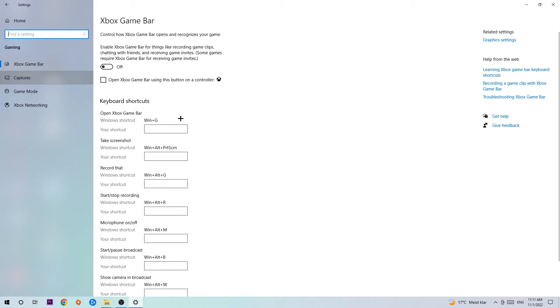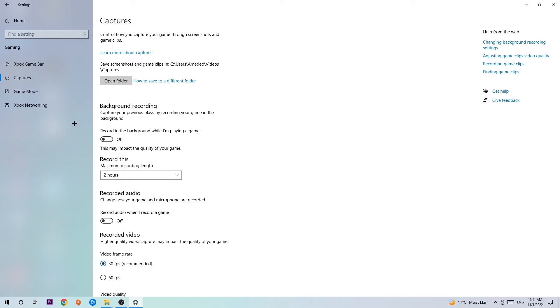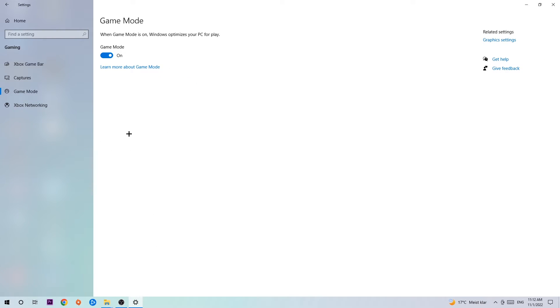After that, hit Captures. Under Captures, look for background recording — the option that says 'Record in the background while I'm playing a game' — and turn this off. It's obvious that recording something in the background, especially on low-end or bad PCs, will impact your performance really badly, so just simply turn this off.